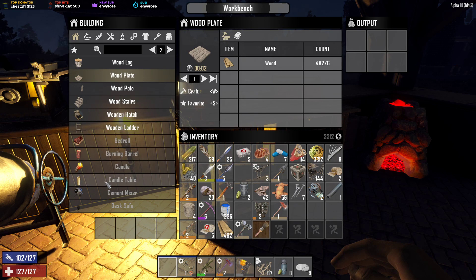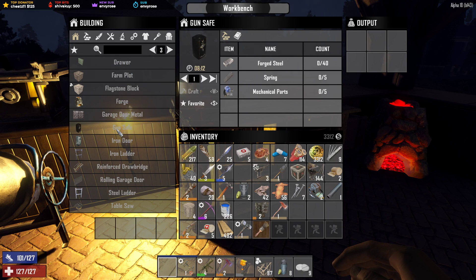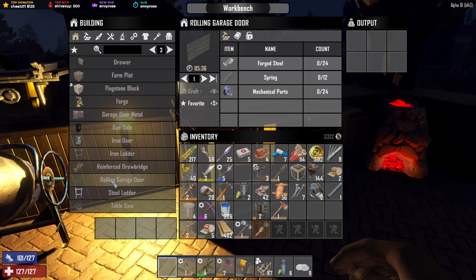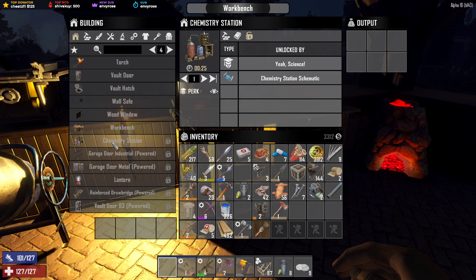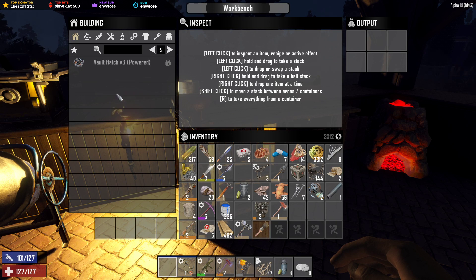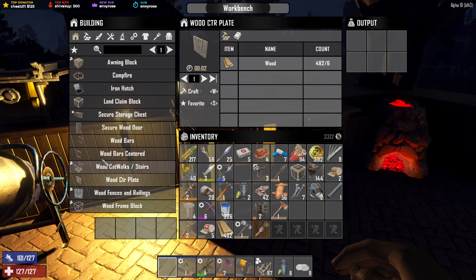Wooden plate. Oh, gun safe would be pretty cool in the corner. Oh beautiful, green for a drawbridge. Awesome. I'm trying to find something that could be pretty cool to go across. What would that be like? Let's try just one of each, I just want to see what these do.